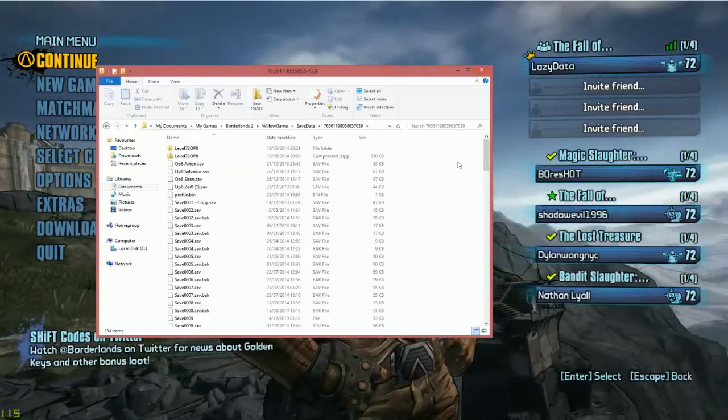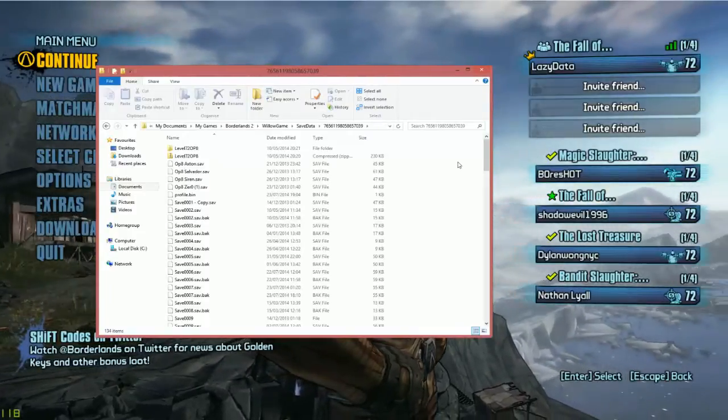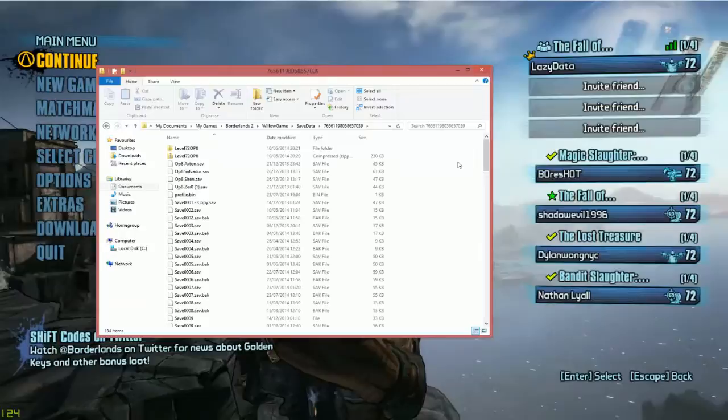Hello and welcome to another video. Today I'll show you how to farm the treasure room after the Fall of Nakayama quest at the end of the Hamlock's Big Game Hunt DLC.